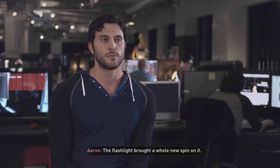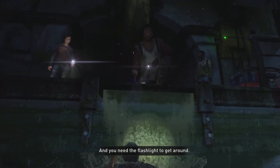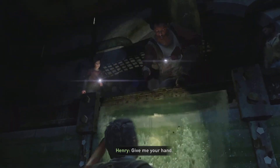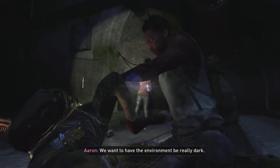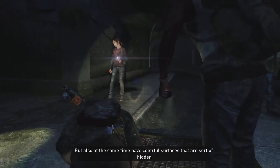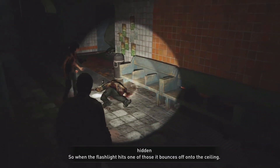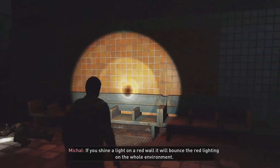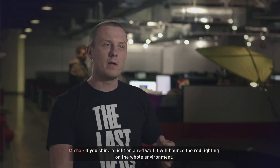The flashlight brought a whole new spin on it, so some of the environments end up being really, really dark and you need the flashlight to get around. We want the environment to be really dark, but also have colorful surfaces that are sort of hidden, so when a flashlight hits one of those, it bounces off onto the ceiling. If you shine a light on a red wall, it will bounce the red lighting on the whole environment.